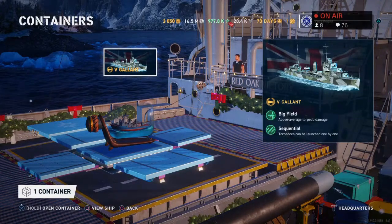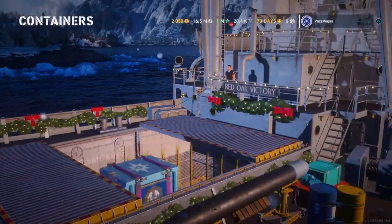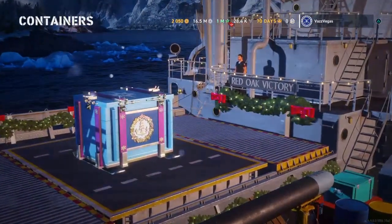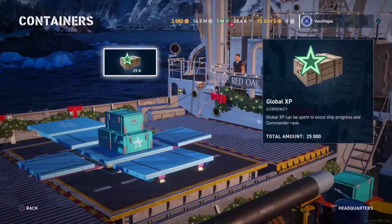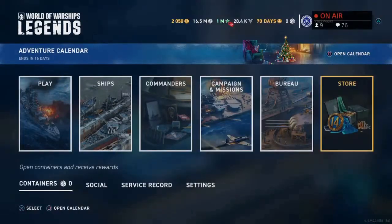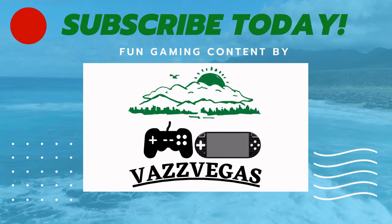So we got the Exeter, we got the Gallant, and we got Le Terrible — I'm all for that, that's awesome. And more global XP — hey, we're back up to a million in global! Well, there you have it guys, that was a pretty darn cool pull right there.